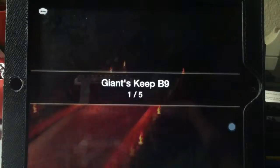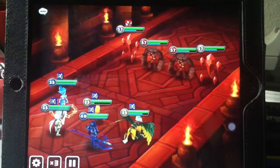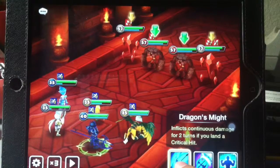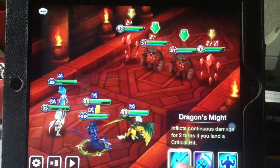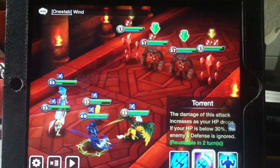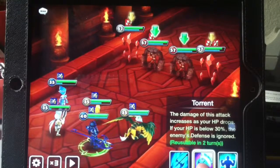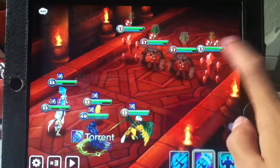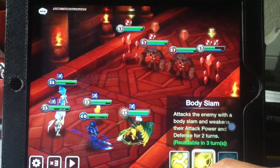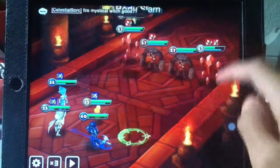After this we'll check out Chao's runes, but let's look at his skills real quick. He inflicts continuous damage if you land a critical hit, so obviously you put critical hit on him because you want DOTs for the boss. The damage of this attack increases as your HP drops, and if your HP is below 30% the enemy's defense is ignored. I usually use that for damaging lower guys who don't need DOTs as much. He was runed violent - that's the right way to rune him.